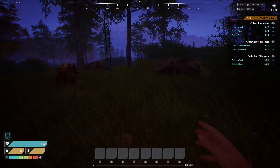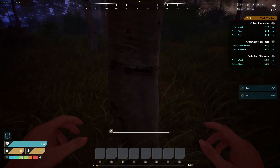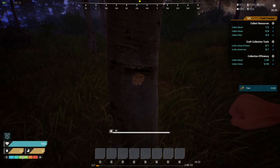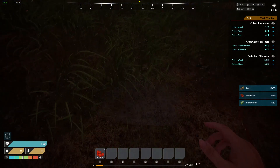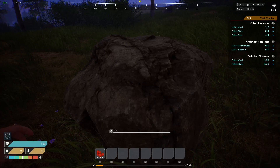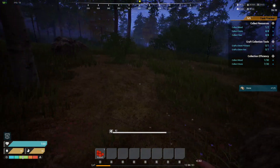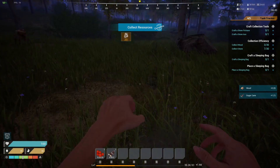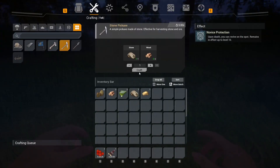I played a few seconds of it just to get the gist of it. Press F to collect. Can I punch the wood? I got the fiber and the stone. Wild berries! It kind of starts me out at night here. I can punch the stone too — that's gotta hurt. Okay, collect wood — yes, it's wood.